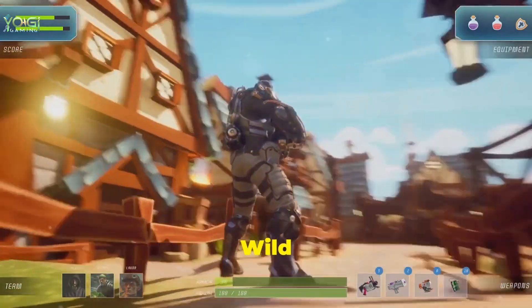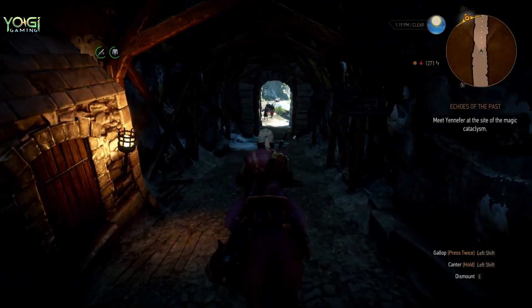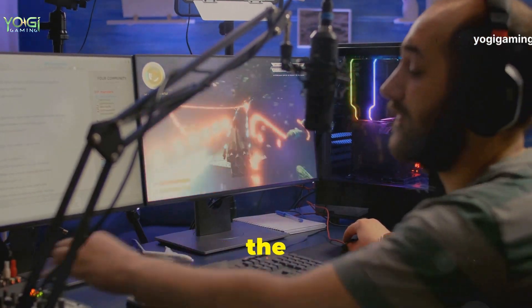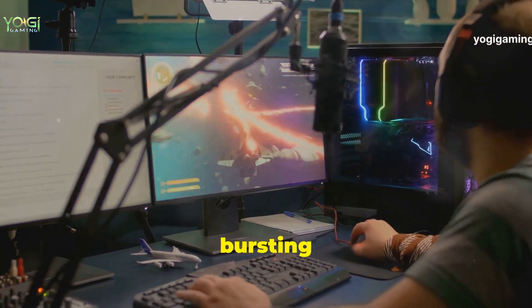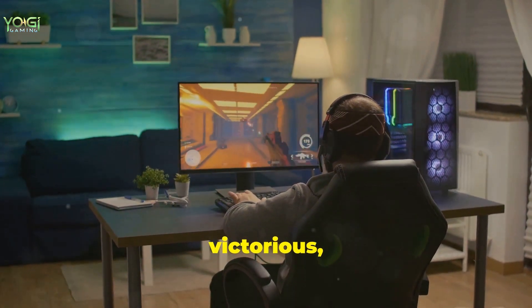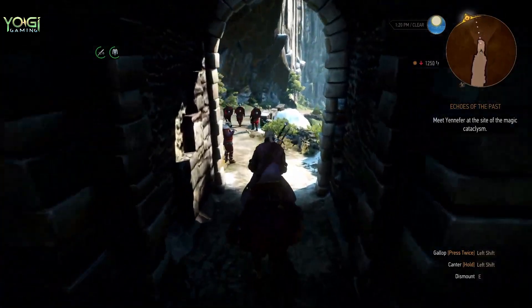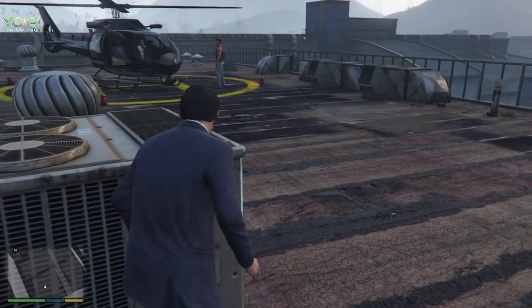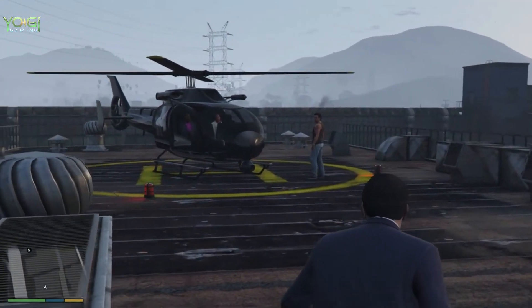First up, the legendary The Witcher 3: Wild Hunt. You might think your toaster oven can't handle Geralt's luscious locks, but with some settings tweaks you can experience the magic without your PC bursting into flames. Trust me, I fought the good fight and emerged victorious, ready to slay some griffins.